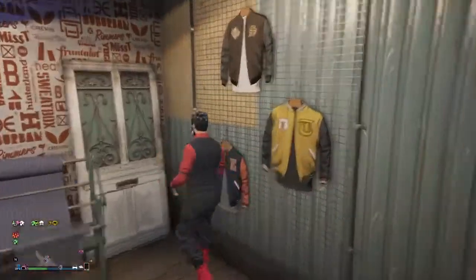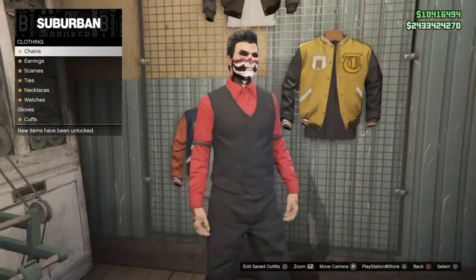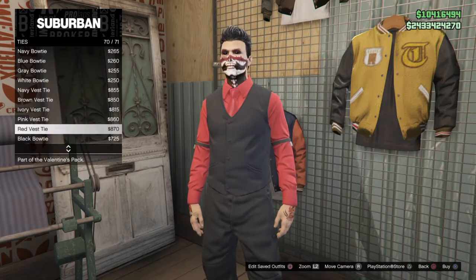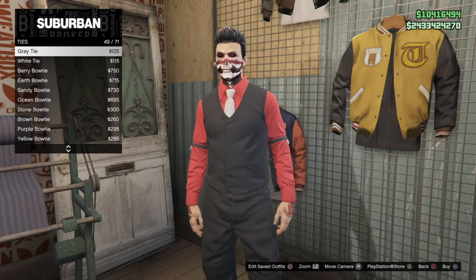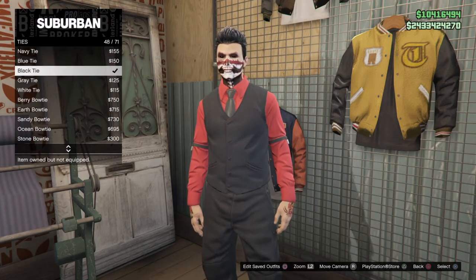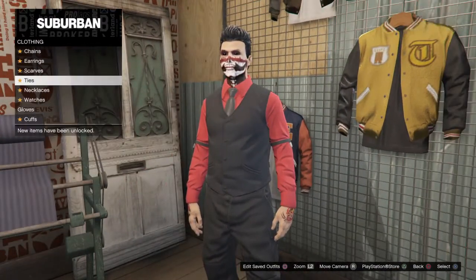After that, you need to go to Accessories — it's right here. Then go to Ties and go down to number 48 — black ties. So after you get that, stay there.